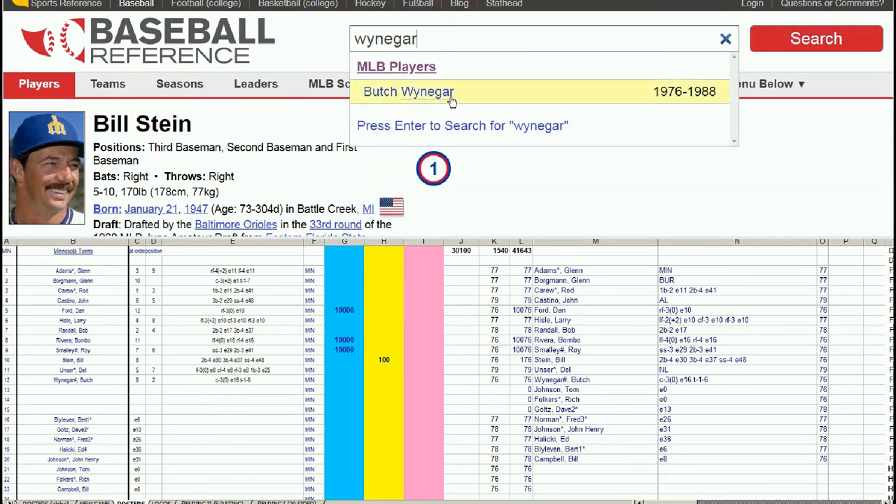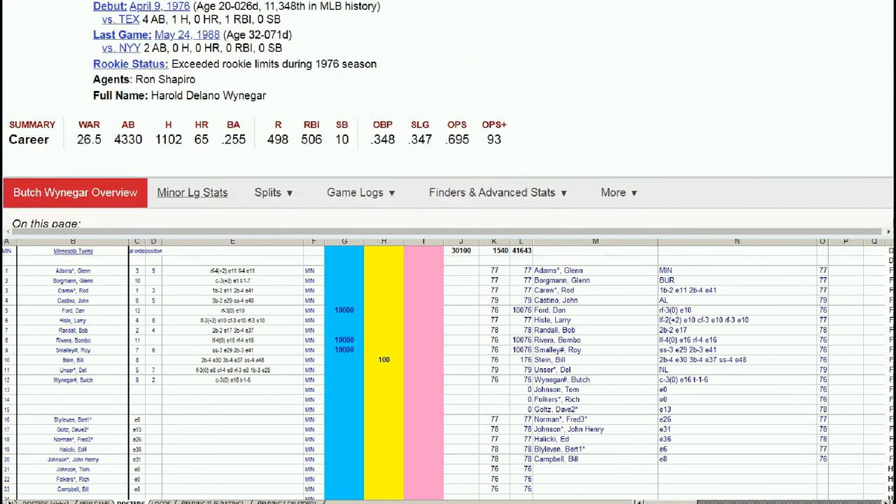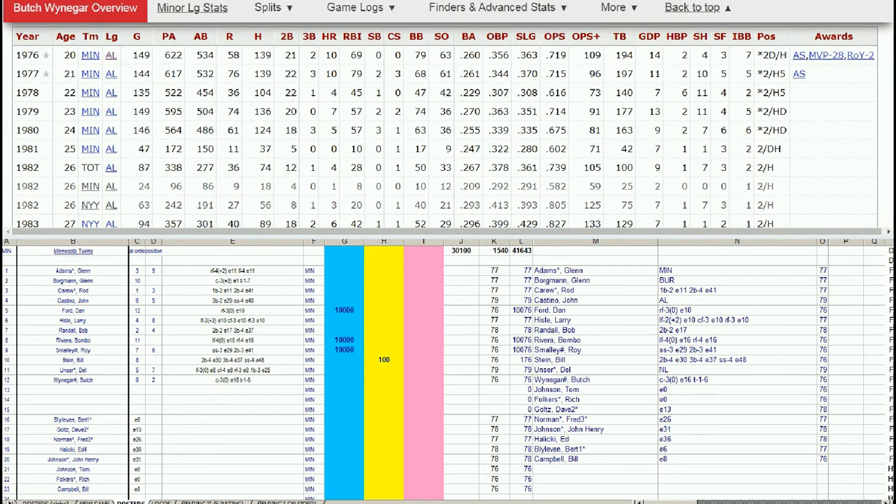Butch Winogar is also wearing a Twins hat on Baseball Reference. He'll go to a 77 All-Star game for the Twins — he's another keeper. So you can see it's all offense we're keeping and we're looking at the pitchers.